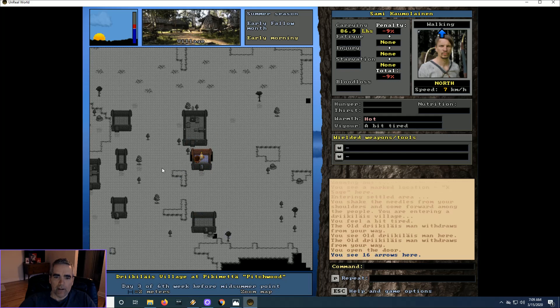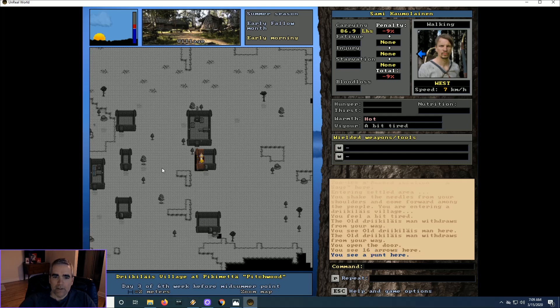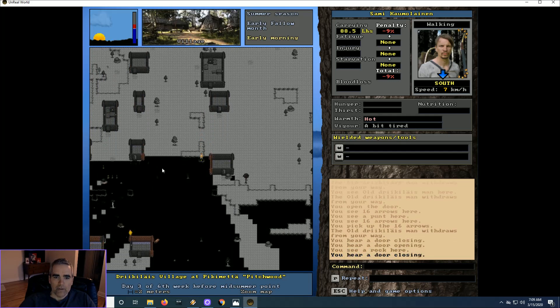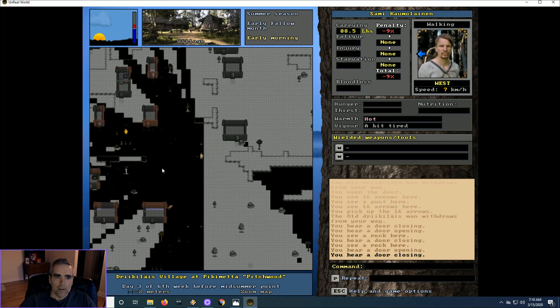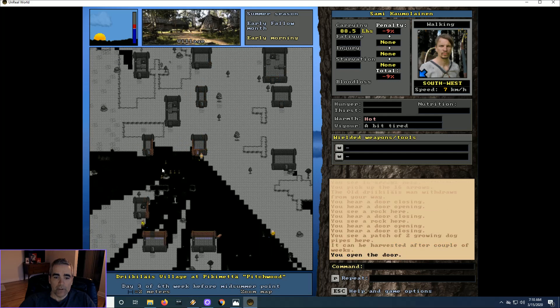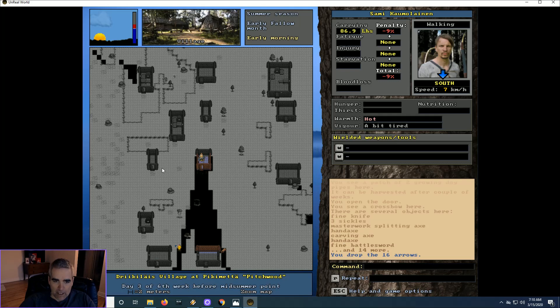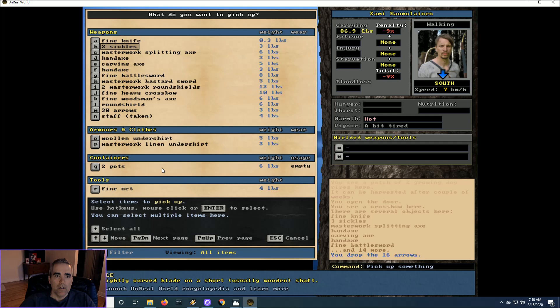This one has a lot of things I want. I've got the quest to do with a watercraft, and there's a lake with a bunch of beavers on it — I've never hunted beavers. There's a punt here and 16 arrows as well, which I'll pick up. Let's see what's in this pile — there's a lot of really expensive stuff. That axe is nice, that sword is really nice, one of those shields would be nice. Sword and shield is kind of the end-game melee weapon.